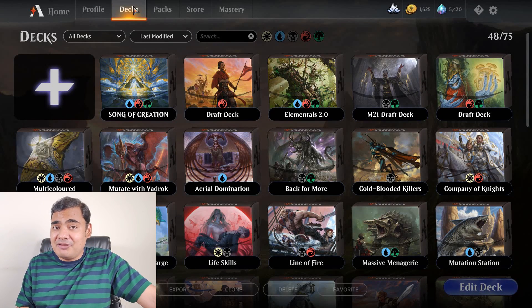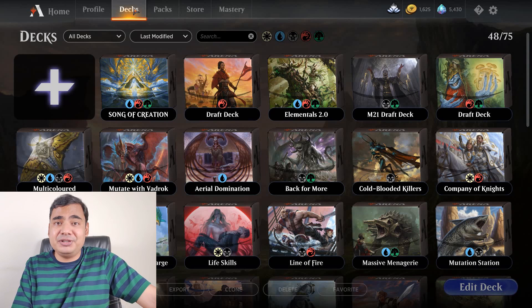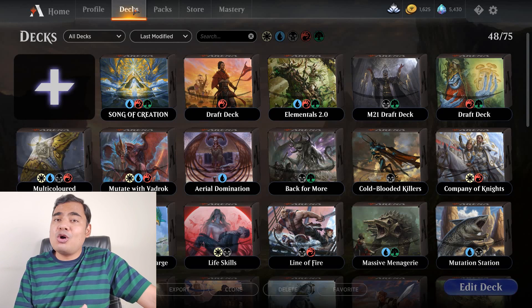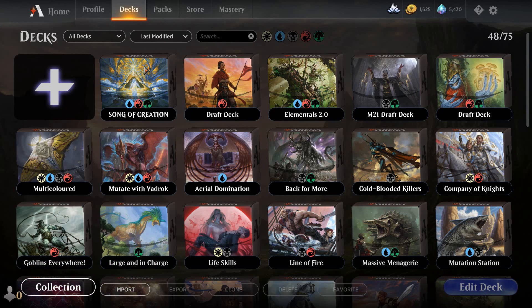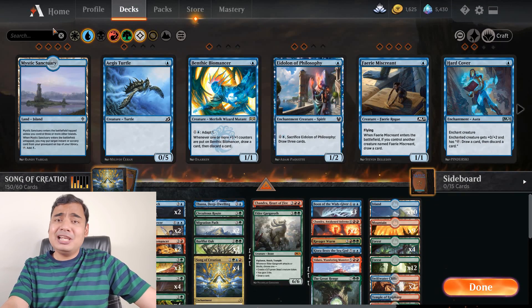I've been playing standard ranked matches on Magic the Gathering Arena with the deck I prepared in my last video. The deck is centered around Song of Creation, the legendary enchantment. I did make a lot of tweaks to this deck, and as you can see right now it has 150 cards. So let me play a game.